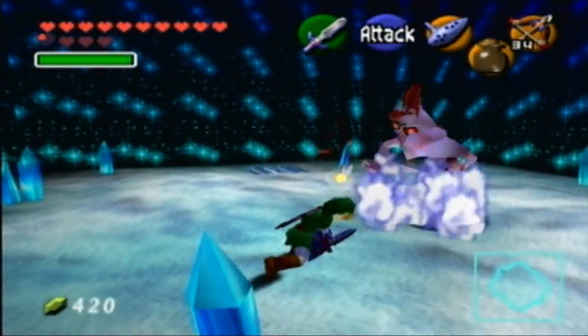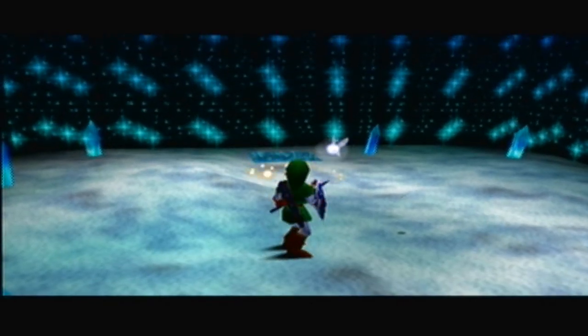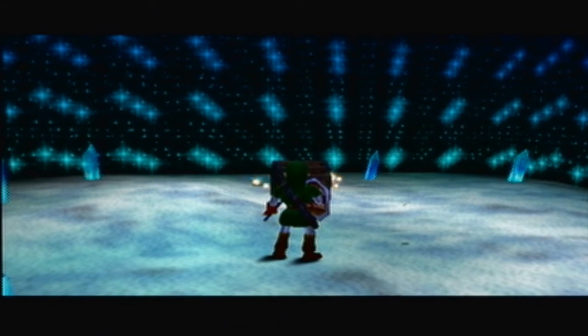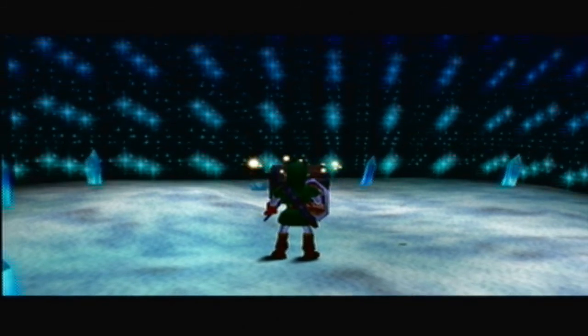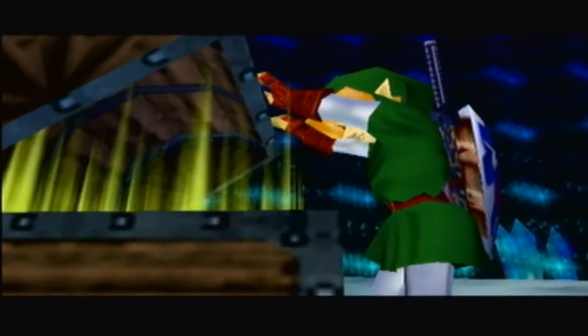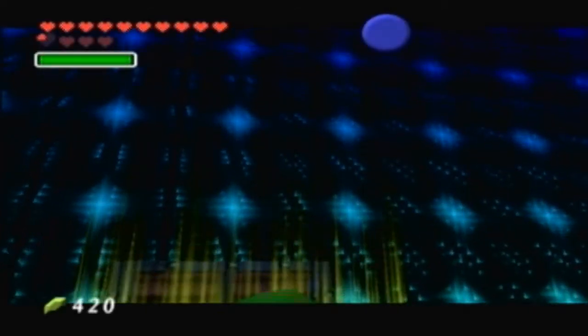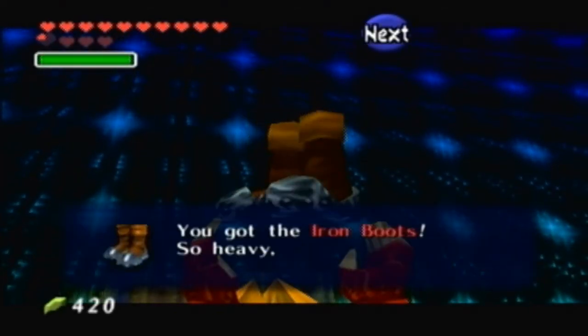Mini boss time! One shot — you're dead. Is that easy? Along with that, we get a treasure that we're going to need to advance in the Water Temple. And arrows — I can get more arrows elsewhere. But we are going to get the best totally fashion accessory of Hyrule, which is the Iron Boots.